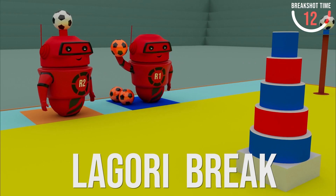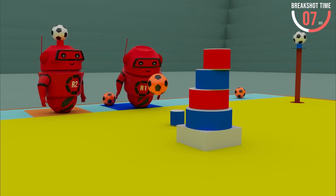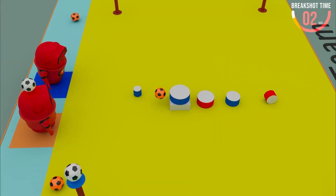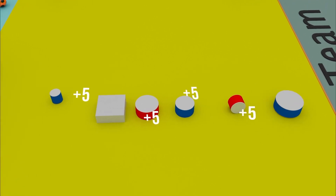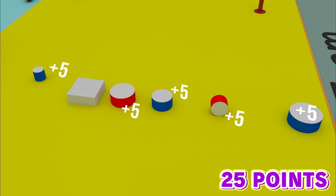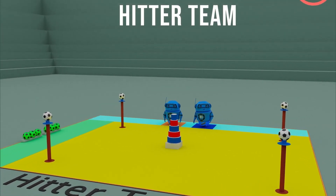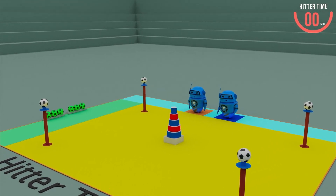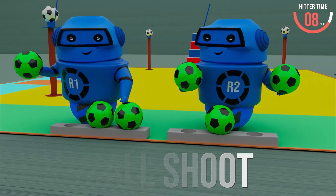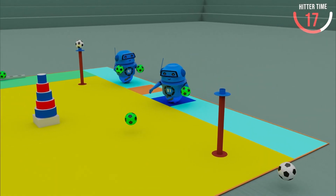Round one. The seeker starts off with a Lagori break, throwing balls at the tower in the middle of the field and trying to knock it down. Teams earn five points for each disc that lands on the floor — if they land them all, they'll earn 25 points. Next up is the hitter team. Their task is the ball shoot, lobbing balls at targets placed on poles at the four corners of the field. The task is over once the team has knocked down all four balls.